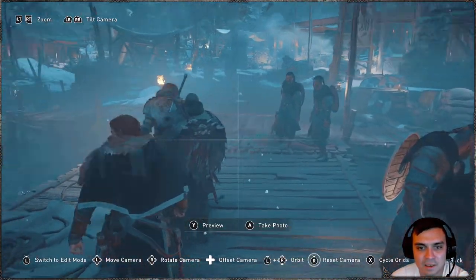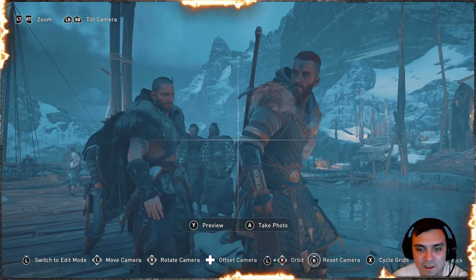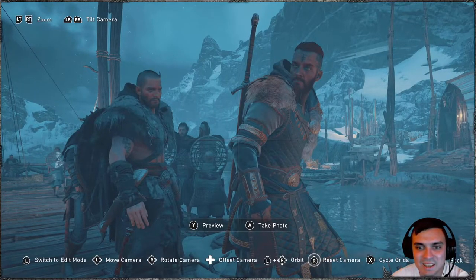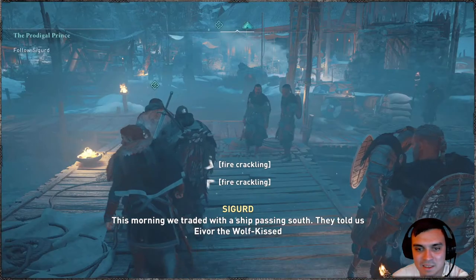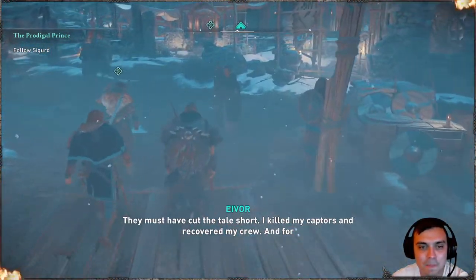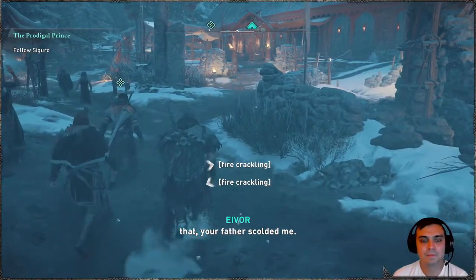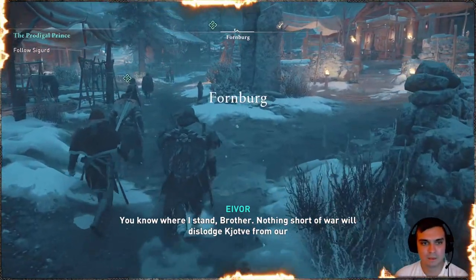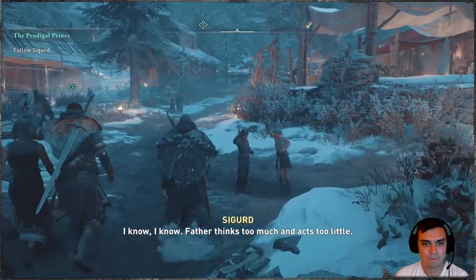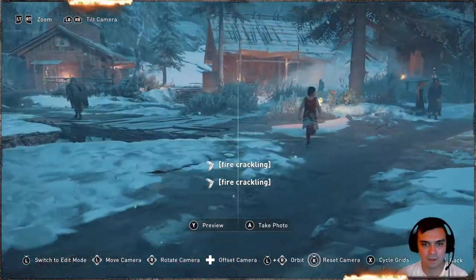This morning, we traded with the ship passing south. They told us... I killed my captors and recovered my crew. And for that, your father scolded me. You know where I stand, brother. Nothing short of war will dislodge Kyotre from our lands. But he disagrees. Father thinks too much and acts too little. All right, this should work — from my thumbnail. This is gonna be nice.